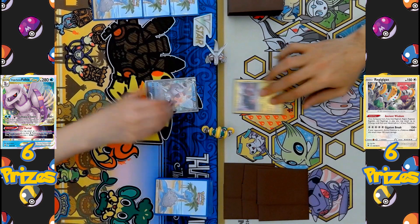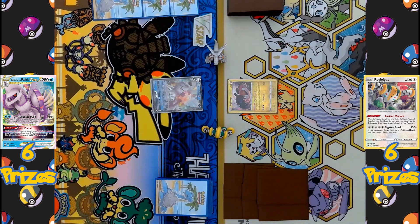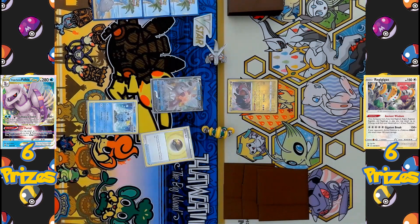And here we go, the battle has started with both players flipping over their starting Pokémon. On the Palkia side, we've got Palkia V as the active Pokémon with a Sobble coming down onto the bench. And on the Regigigas side, we've got Regidrago as the active Pokémon.